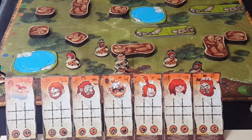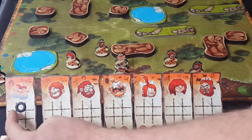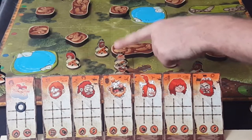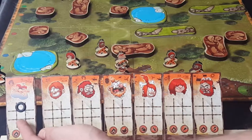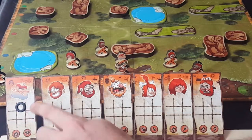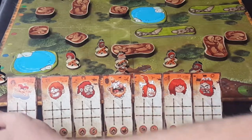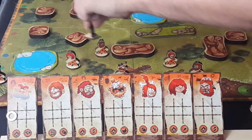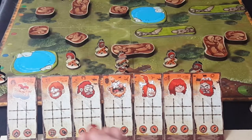For the first phase of the turn, you place these little circular magnetic pieces anywhere you'd like on your character's card slot — this dictates where they're going to move. For instance, if you put it in the forward spot, he goes forward; back, left, right, or any diagonal. If you place it right in the middle, he stays where he is. You can also flip the piece to the silver side to make your character turn direction.